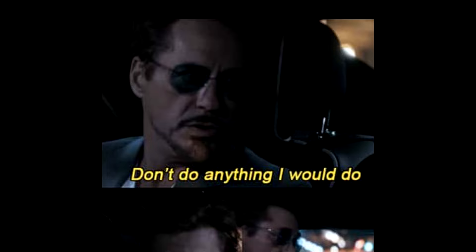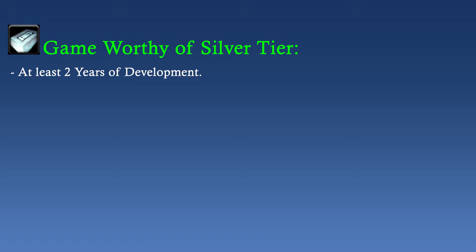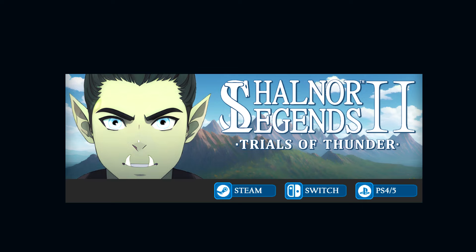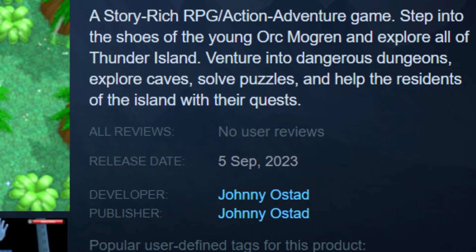Another piece of advice: don't put too many years into one project, but don't put too little into it either. On average, a game worth distributing and worthy of the silver tier should have at least 2 years of development. My recent game, Channel Legends 2, took me 5 years to make, and as a result the game has a lot more content compared to its predecessor. But ordinary folks browsing the store might not see it that way — so in the end, this may have been a bad move.